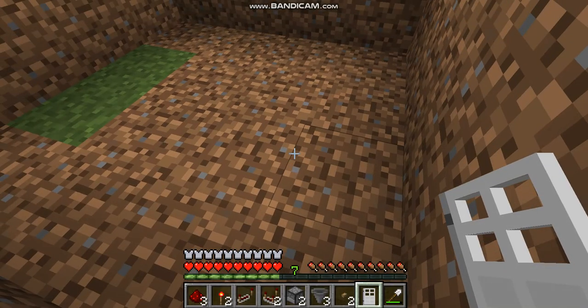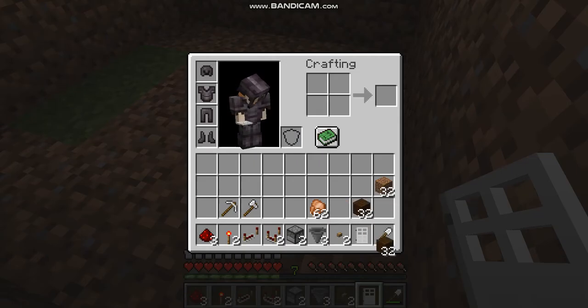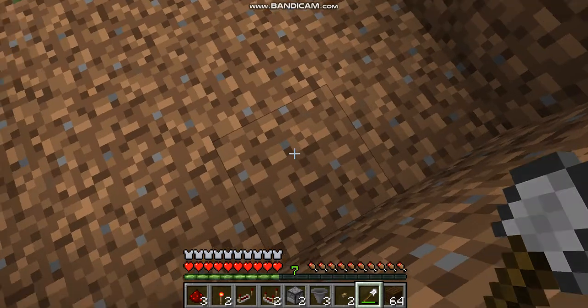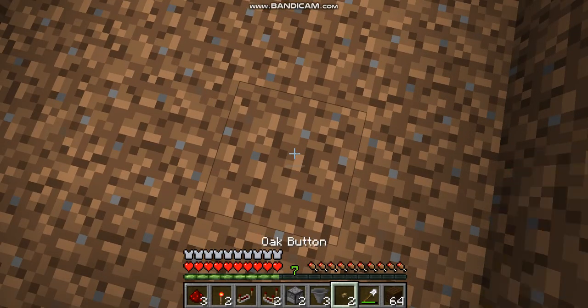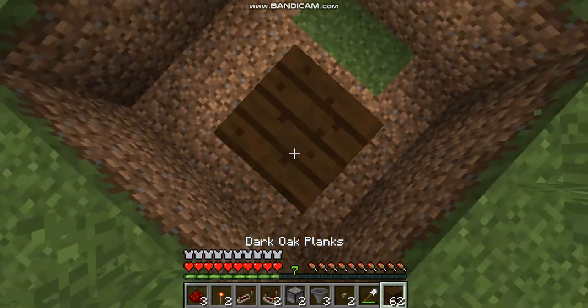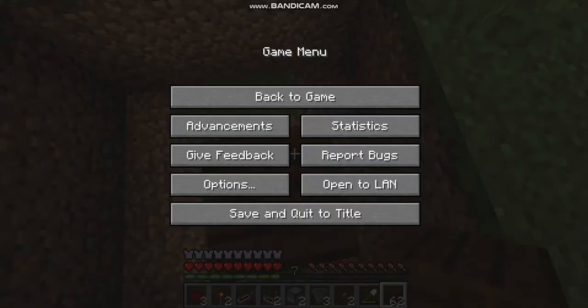The first thing we need to do is take out any block of your choice, then go 2 blocks forward and 1 block to the left. This will be our door.